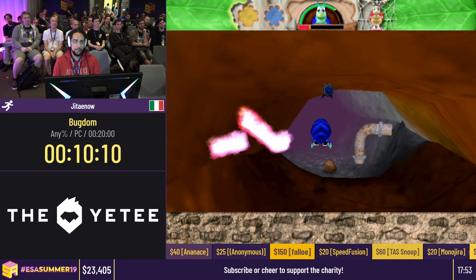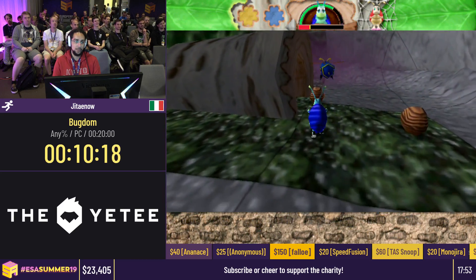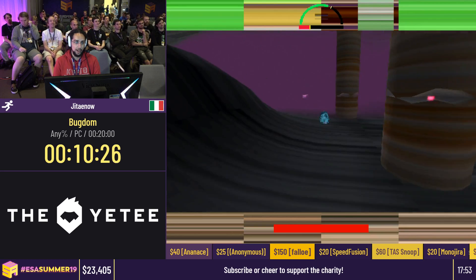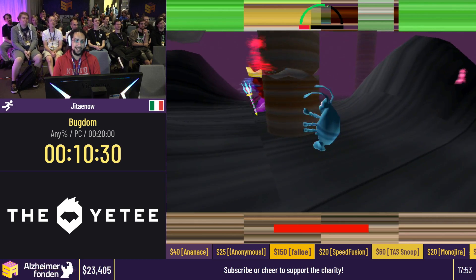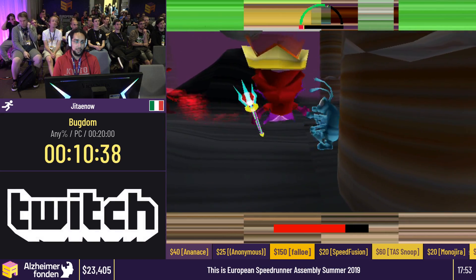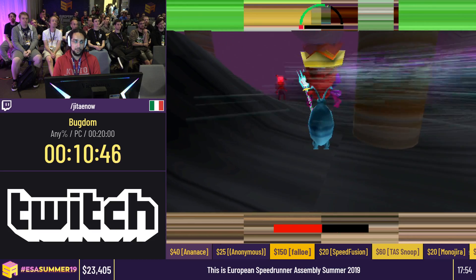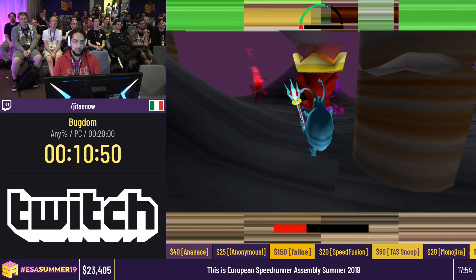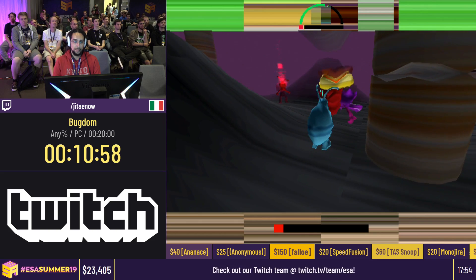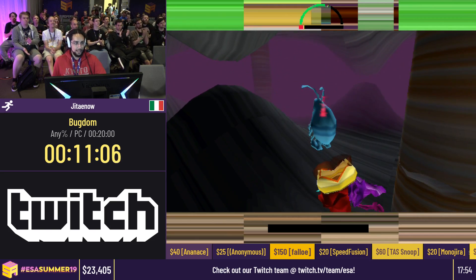Just to let you know the controls: I jump with Alt, kick with Control, roll with Space Bar, and change the camera with comma and dot. So I'm hopefully not going to die. This is actually hard — one hit and I'm dead, so I need to be very careful. Counting hits: two, three, four, then water, one, two, three, four, water. That's the final boss. Time.